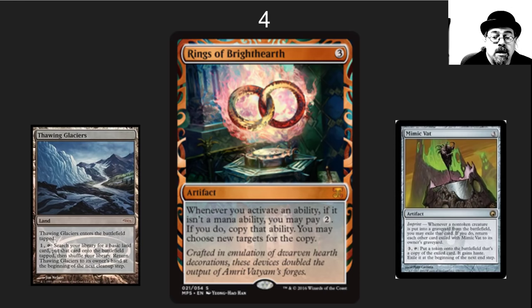The number 4 spot is one of those over-the-top crazy fun cards which can combo but I often see it just doing fun things in decks: Rings of Brighthearth. Anytime you have an activated ability that isn't a mana ability, for 2 mana you can copy it. Really nice effect that goes in lots of different decks.